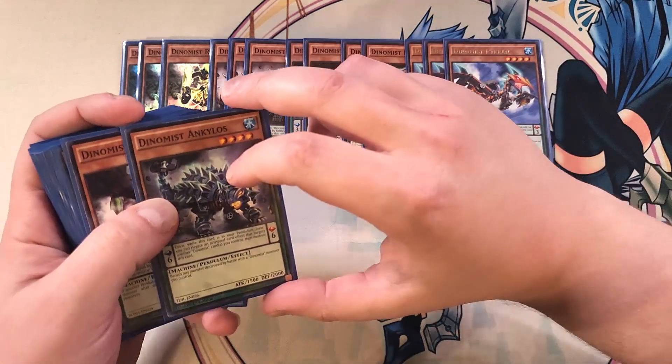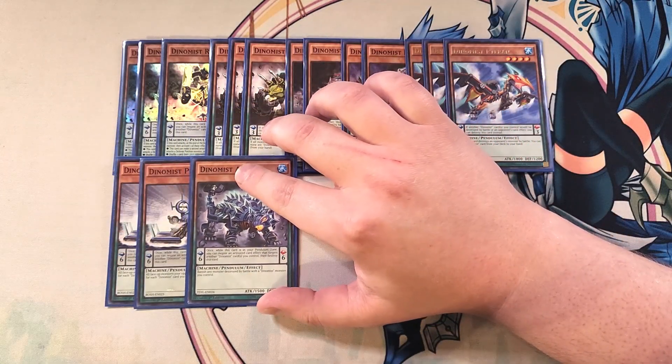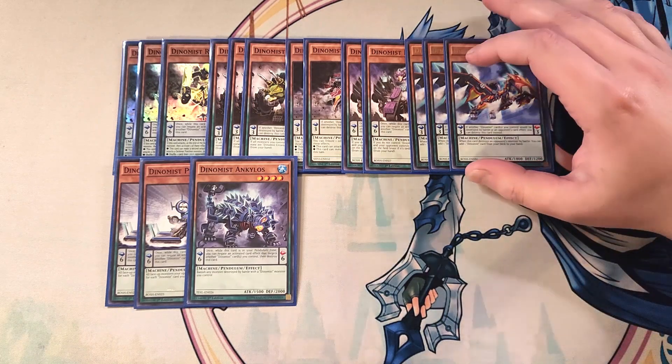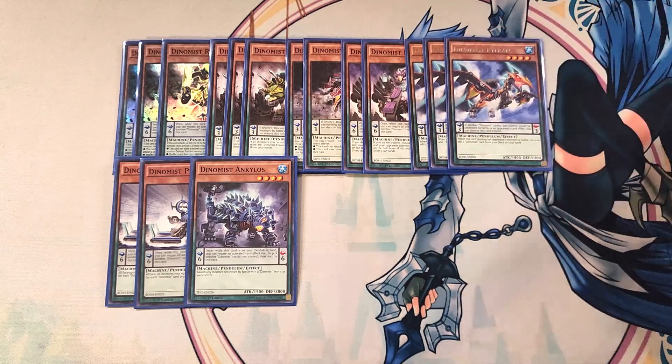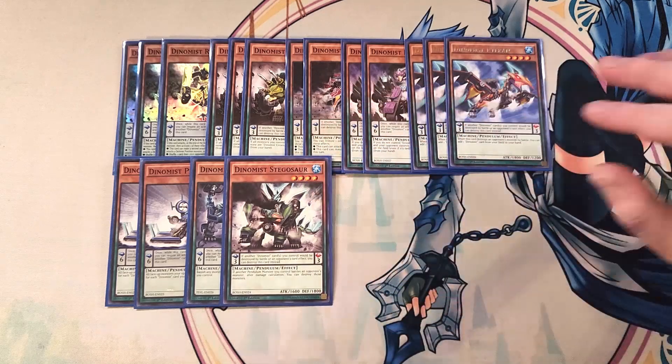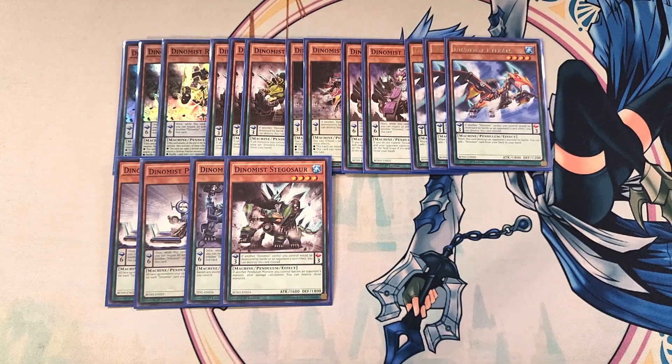We then play a single copy of Ankylos. Ankylos is really good for graveyard-heavy decks, because banishing any monster destroyed by battle by a Dynamis monster you control is a crazy powerful effect, especially if your opponent wants their monsters in the graveyard, making this card a definite one-of. We then play a single copy of Stegosaurus. Stegosaurus is great, but you only need a single copy, because if another Pendulum monster you control battles an opponent's monster, after damage calculation you destroy those monsters — one is really all you need.